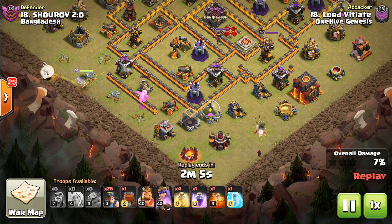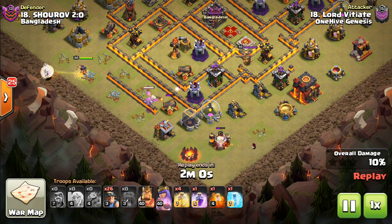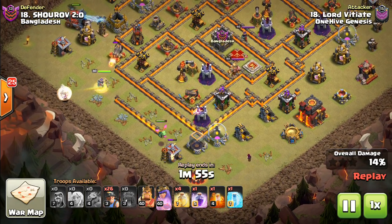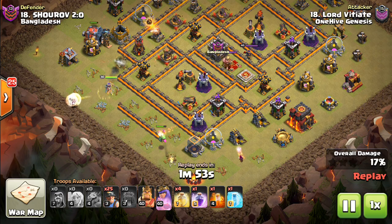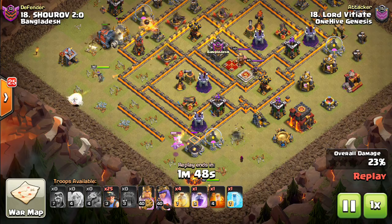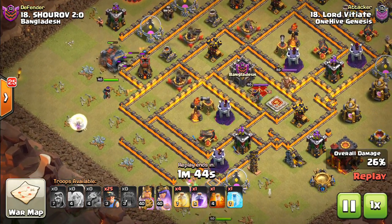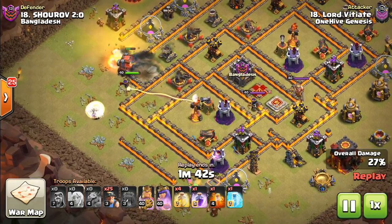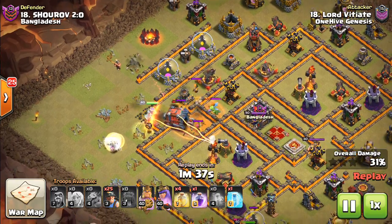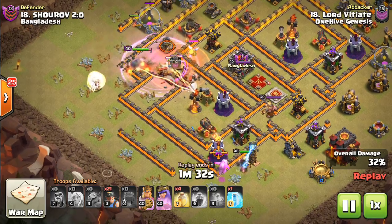You have to be careful with how you use it, but people have been so creative using the Wall Wrecker or the Battle Blimp to kind of supplement the attack. The rough idea is that you use Queen on one side, King on the other side, Miners up the middle, and just heal up those Miners. Sometimes you do a Queen Walk or a Queen Charge as part of it — look at that Miner on the Archer Tower, great value, because it was being tanked by the Wall Wrecker.